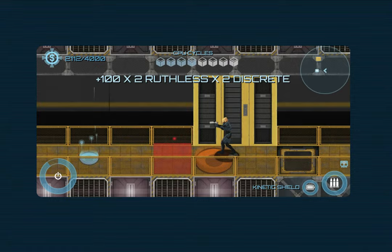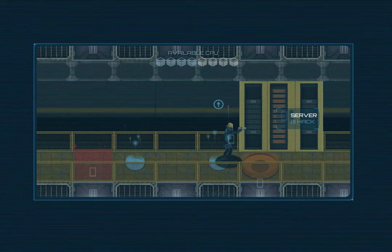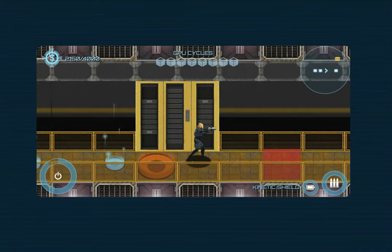Stealth kill here. You'll notice that this server is in what the game calls standby mode, so you can hack it. It doesn't give you any progress on your liability, but it does increase your CPU. We'll go ahead and do that just to fill ourselves up. As I said, we're doing a combat build, so let's go ahead and get the next wave kicked off.